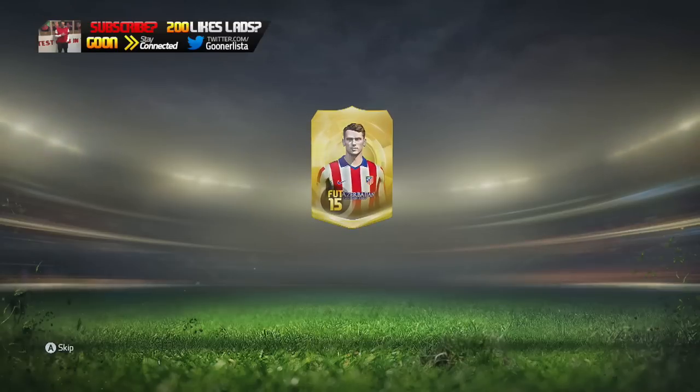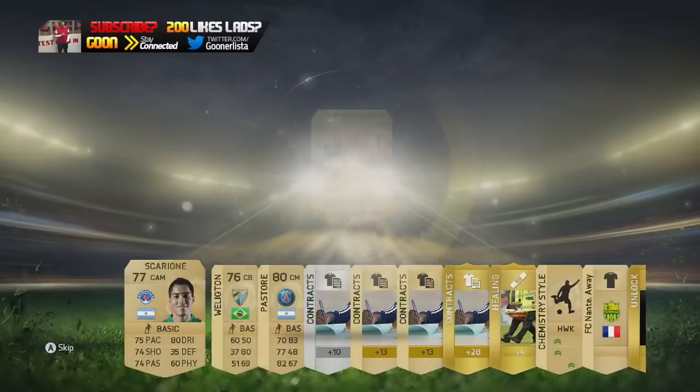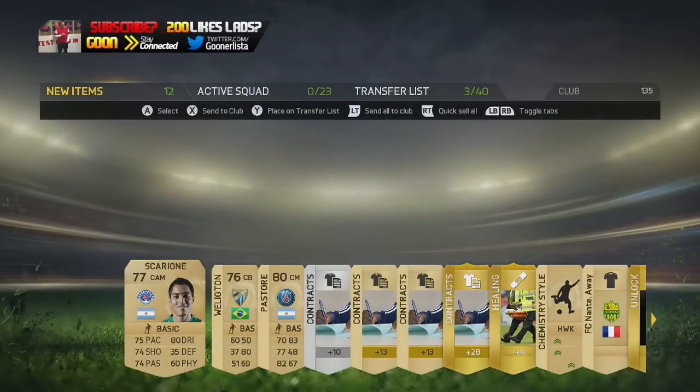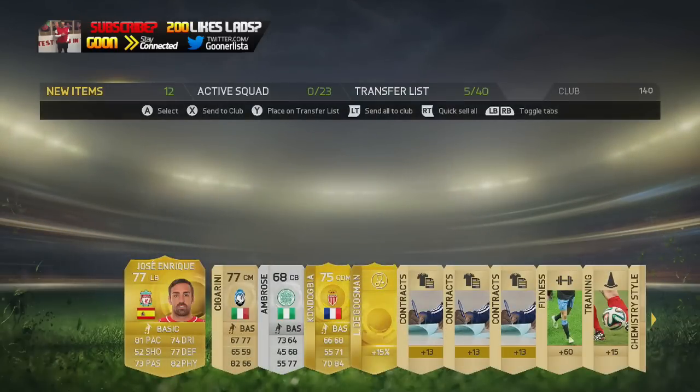So let's start off with the first pack. What are we going to get? Feeling lucky about today — am I going to get Bale? No, it's not happening. Come on Hazard, give me a good pack. And Enrique — not good at all.